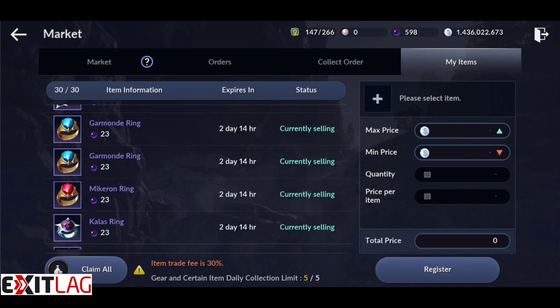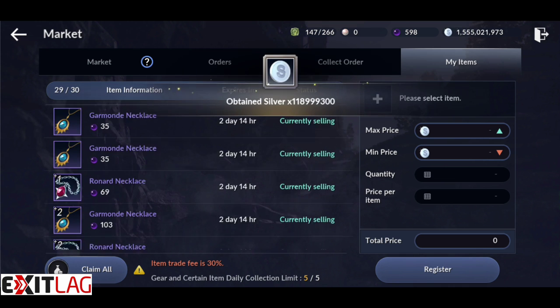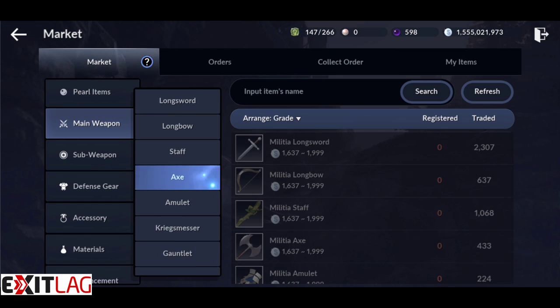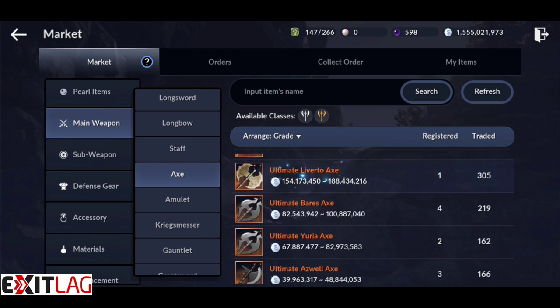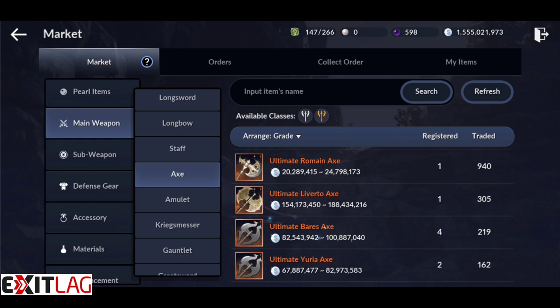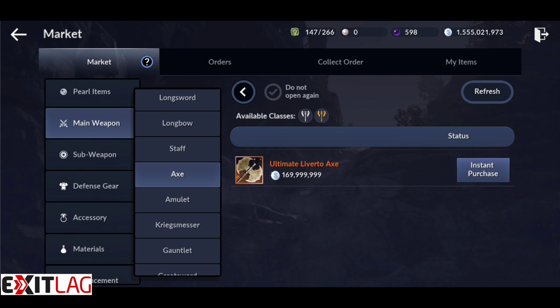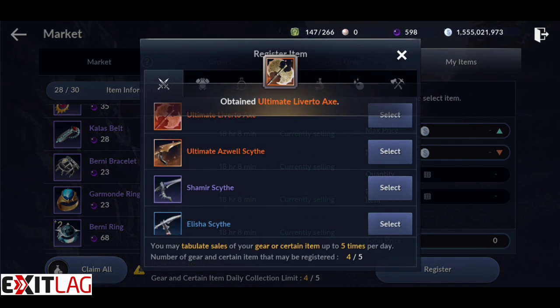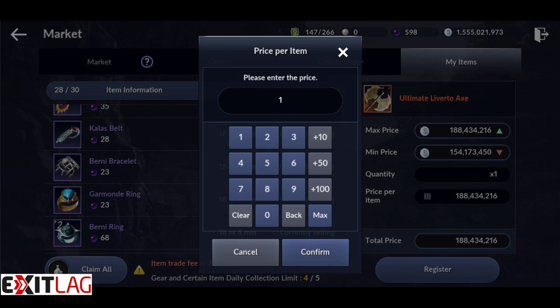I'm a realist — you could potentially make up to 200 million silver with this method, but we're going to stick to 100 million. This process also works with some off-hands, requiring sniping for the correct combos. I found selling Gin Levertos or Rosars was not worth it — always better to sell regular Levertos and Rosars for best profits.